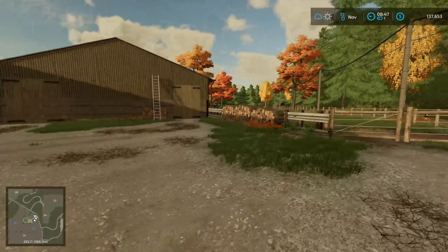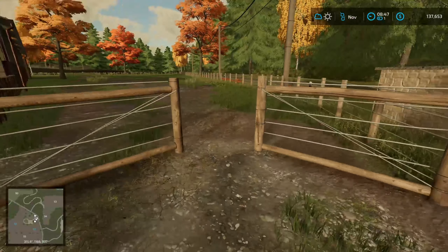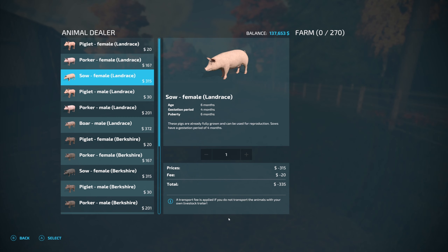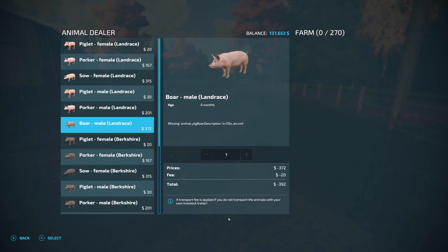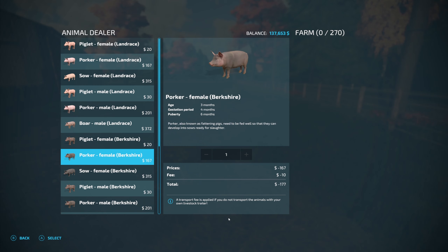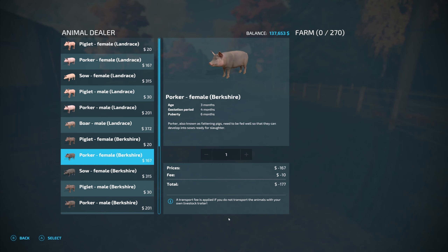We've made it over to the pig pen. Let's see what we can buy. We've got some piglets, some porker piglets, piglet males, boars, sows, and porkers. I don't know what a porker is exactly — I thought that was just what a pig was, but I'm guessing it's the same as a heifer: just a pig that hasn't given birth yet, maybe.